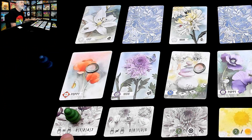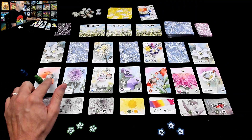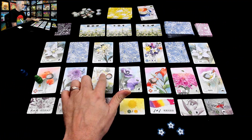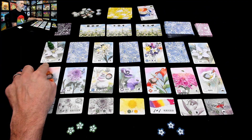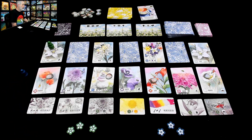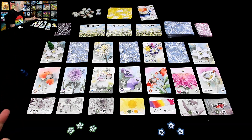This desire specifically is to see lots of the same type of flower — the more I do that, the more points I get, upwards of seven at the end of the game. If I go for this poppy, the plant itself is not worth anything, but there is a stone on it and those stones are worth half a point apiece. Or I could go for this lily, which has a ladybug on it. I've got to pick one of these — which card am I going to take?